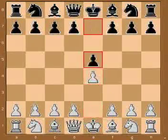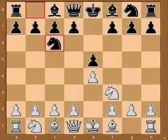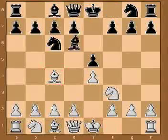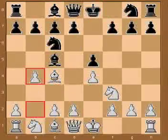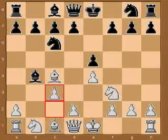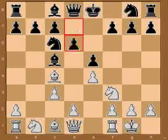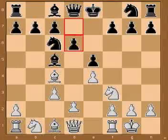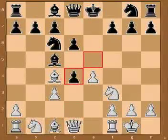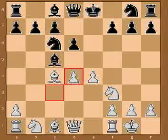e4, e5. Knight f3, knight c6. Bishop c4, bishop c5. b4, bishop takes b4. c3, bishop to c5. Castle, d6. d4, e takes d4, c takes d4. Central advantage — a pawn center with good development.